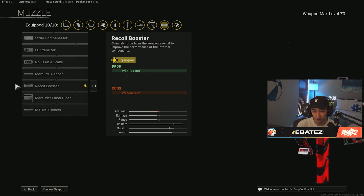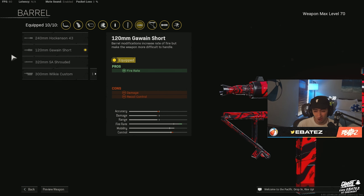Starting off with our muzzle, we are using the Recoil Booster. This is great for up-close engagements and the fire rate boost is super important — it gives you the edge on a lot of fights. Go ahead and throw on the Recoil Booster. We are also using the Short Barrel on the Welgun.